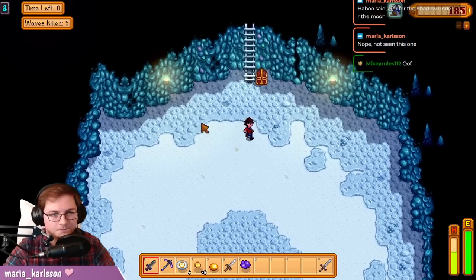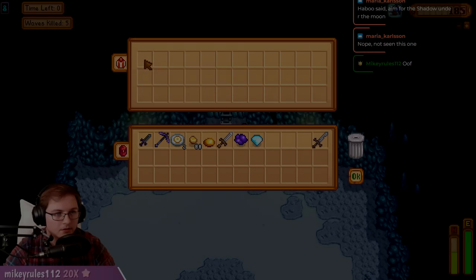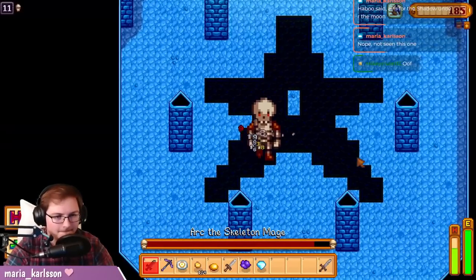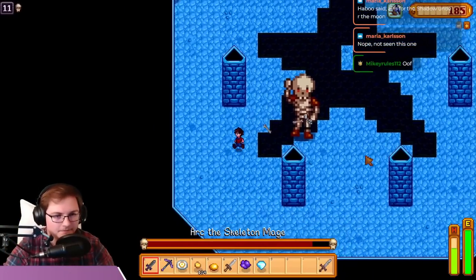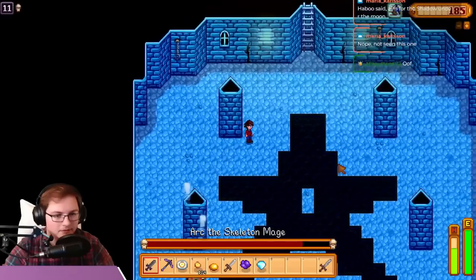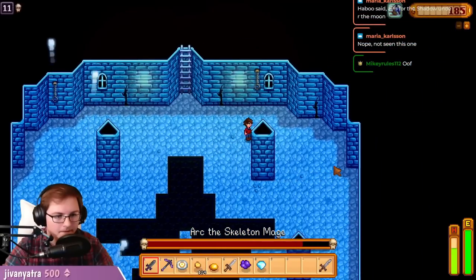This specific floor has us knocking out waves of enemies, and knocking out 5 enemies should get us the best reward — which we do. These can usually be accomplished as long as you have a good weapon. The next two floors are pretty uneventful, leading us to boss number two: Ark the Skeleton Mage. And the music is… yeah.